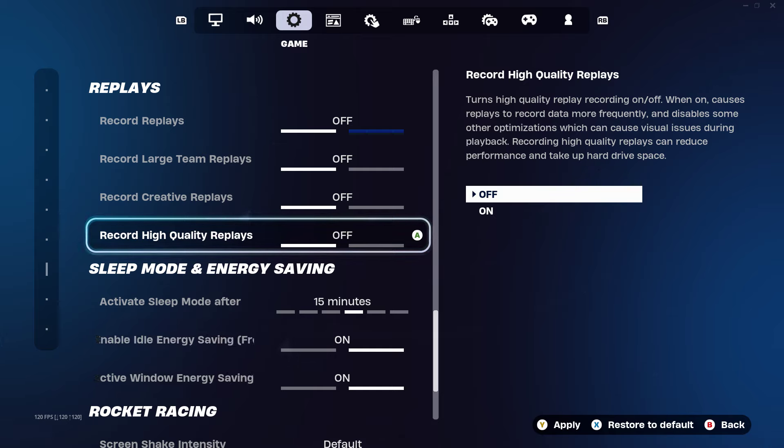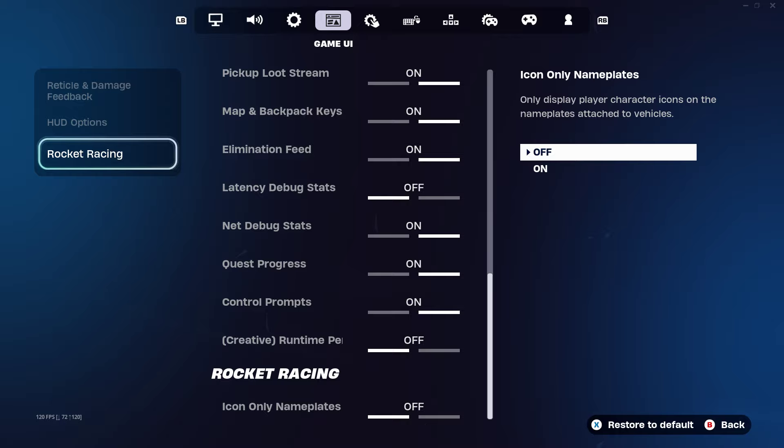Once you've got all those set to off, go ahead and look in the bottom right-hand corner and press Apply. Now that you've applied those settings, the next step is to go back to the top of the settings menu.